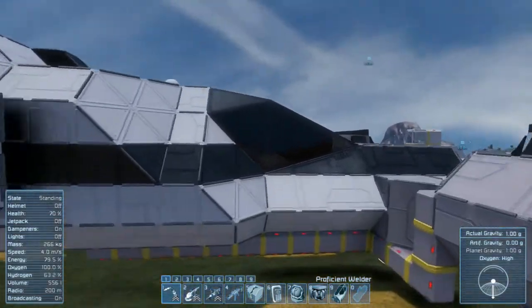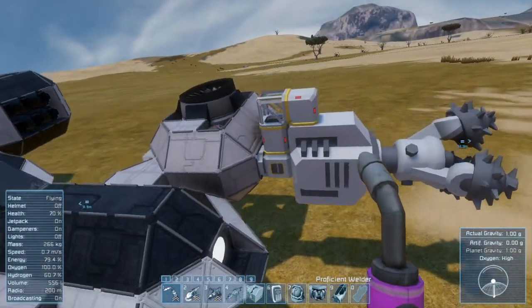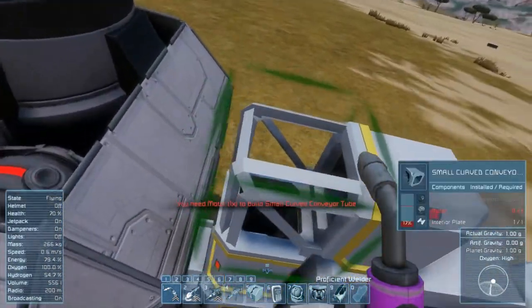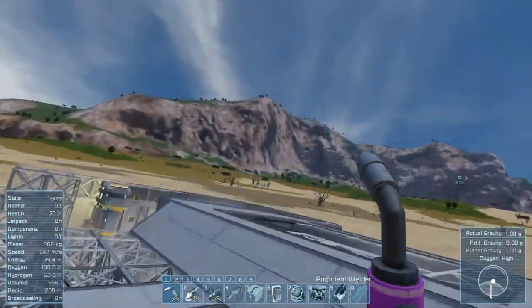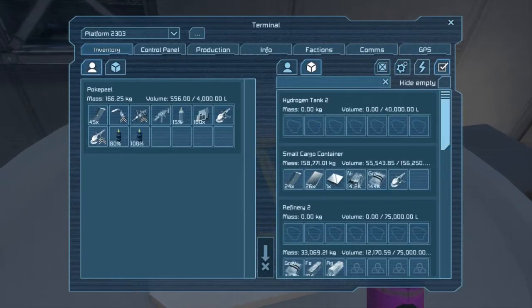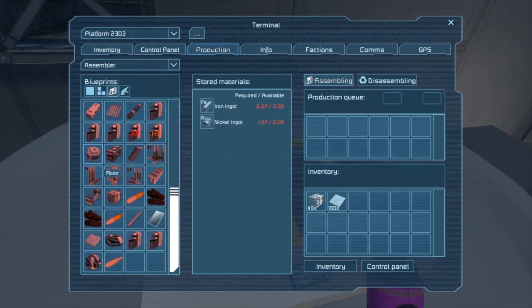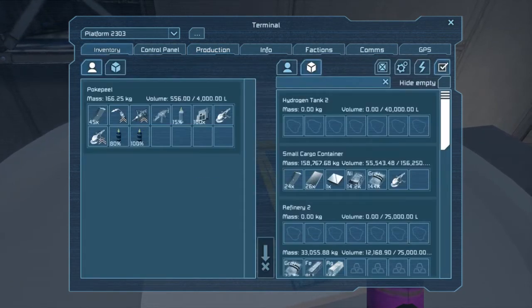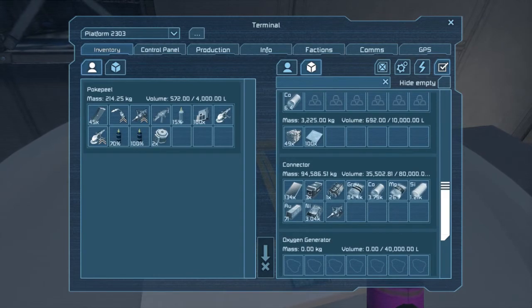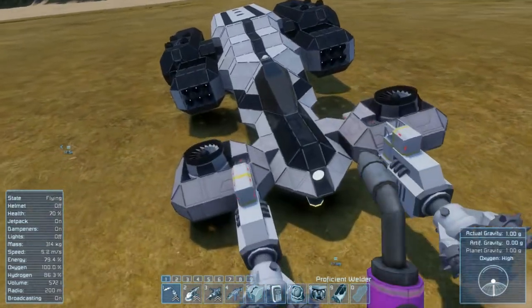Oh, my ship sort of might be a little bit in disrepair. I think one of the landing gears broke off for some reason - I think it was when I was mining. So I just need to get a few motors if I can. We've got motors, there we go. I'll just quickly put this together and then we will head over to the area that I want to set up the miner.